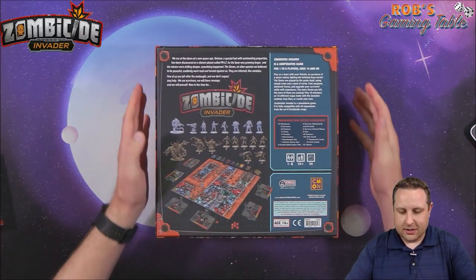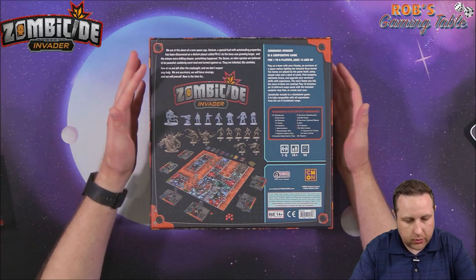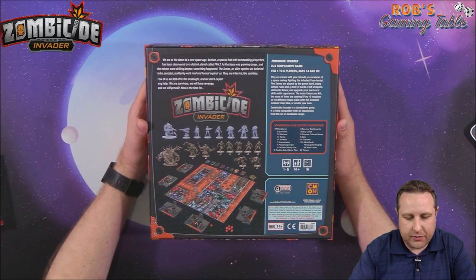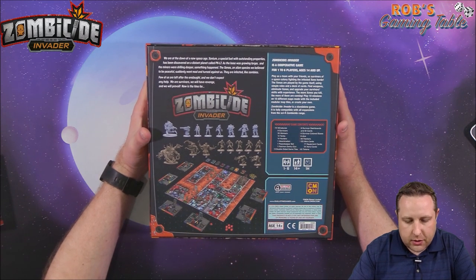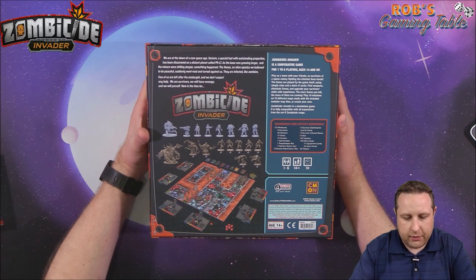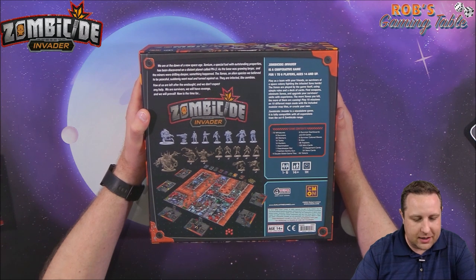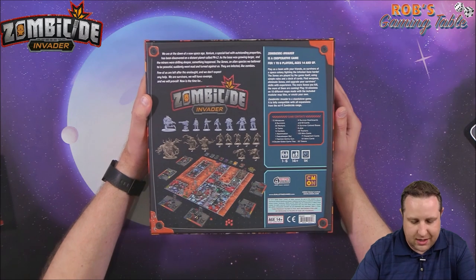The back of the box: Zombicide Invader, a cooperative game for one to six players, ages fourteen and up. We are at the dawn of a new space age. Xenum is a special fuel with outstanding properties discovered on a distant planet called PKL7. As the base was growing larger and the miners were drilling deeper, something happened. The Xenos — an alien species we believed to be peaceful — suddenly went mad and turned against us. They are infected, like zombies. A few of us are left after the onslaught. We don't expect any help. We are survivors, we have revenge, and we will prevail. This is Zombicide Invader.